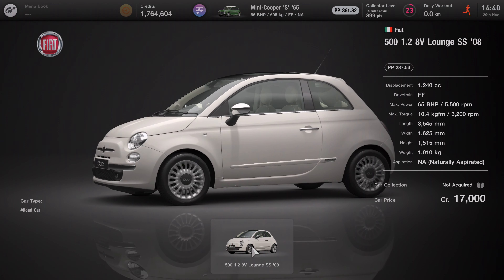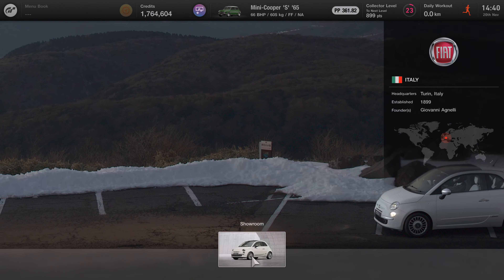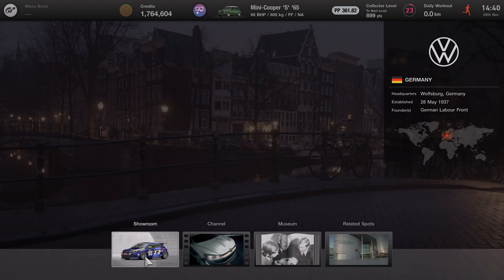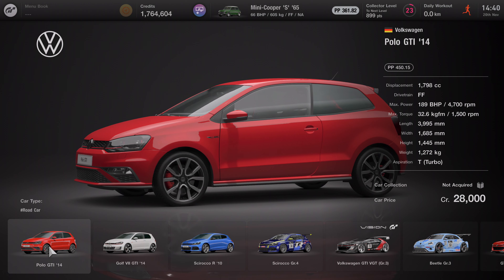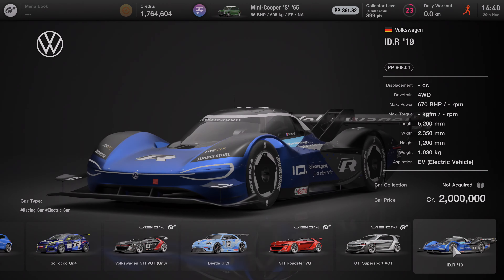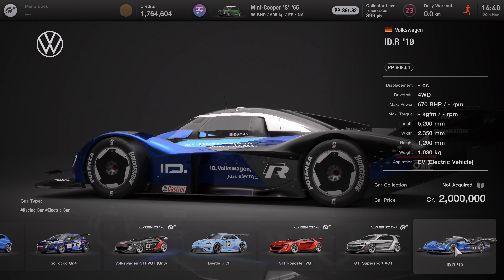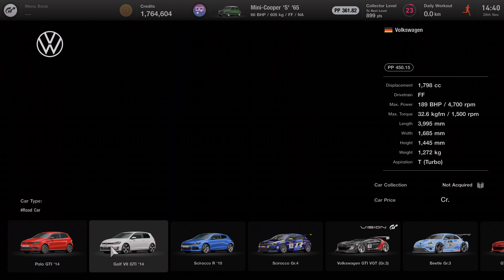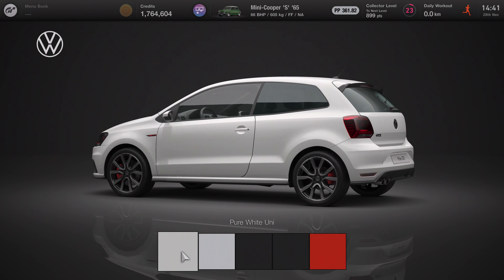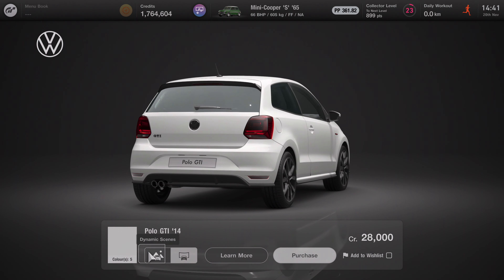Let's go to Volkswagen and Fiat — that's what we need. Here's an '08, but I'm pretty sure I need a '09. Let's check the Polo. Here it is — I think that's the one we need. There's also this one that looks like a real-life electric sports car — not really for me, totally not into that stuff. Alright, let's buy the Polo GTI and give it a cool color. Not many colors available — let's just go with white, always safe.